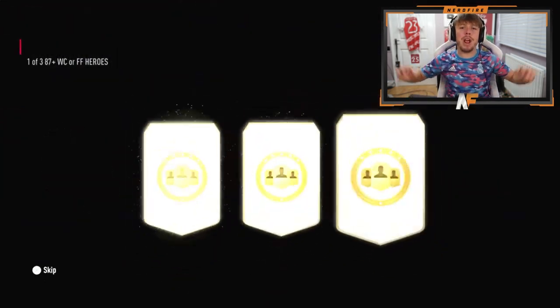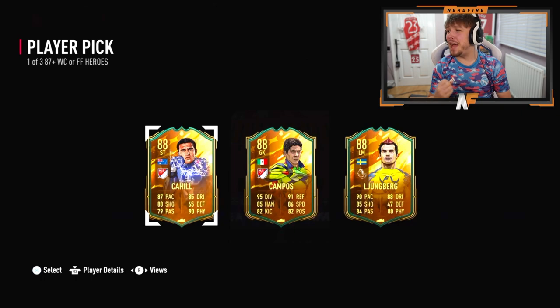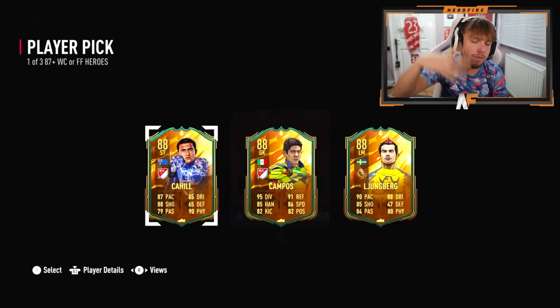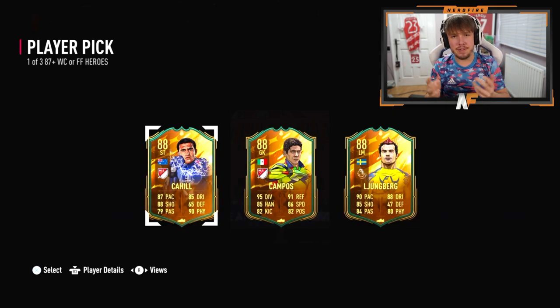To end us off, General Joe with one more hero player pick - why did we have to end on a player pick like that? Thanks for that EA - ruined my holiday, that is just done for now.